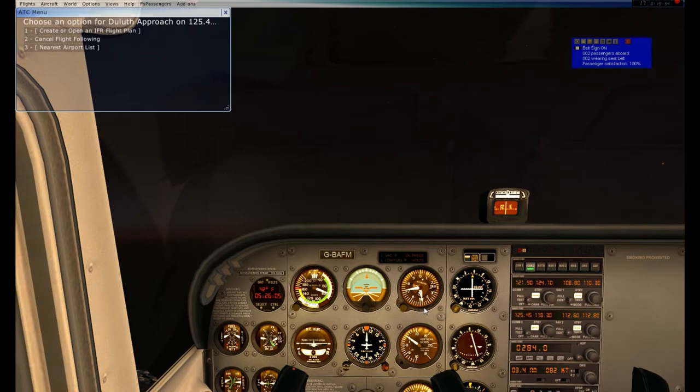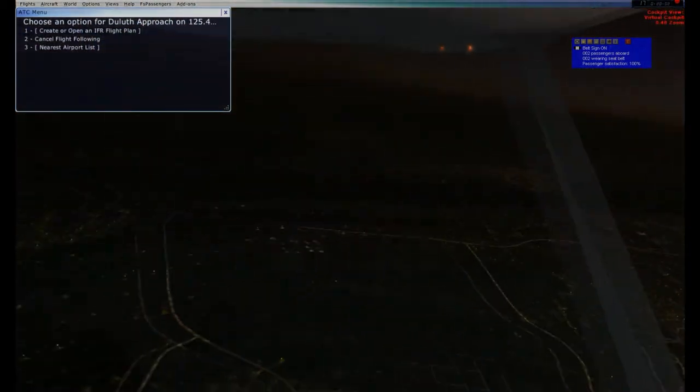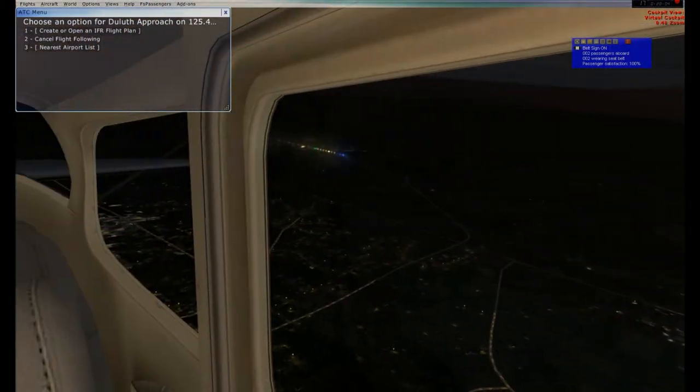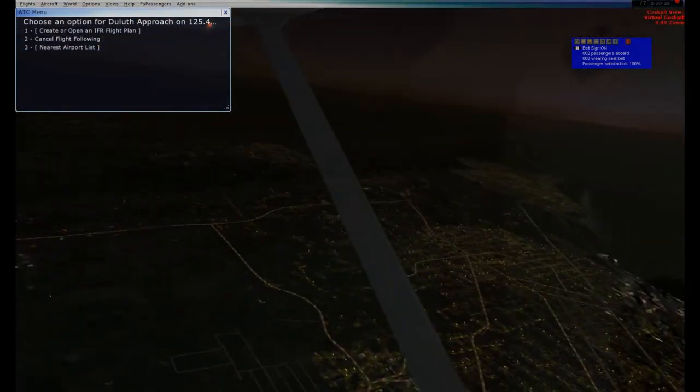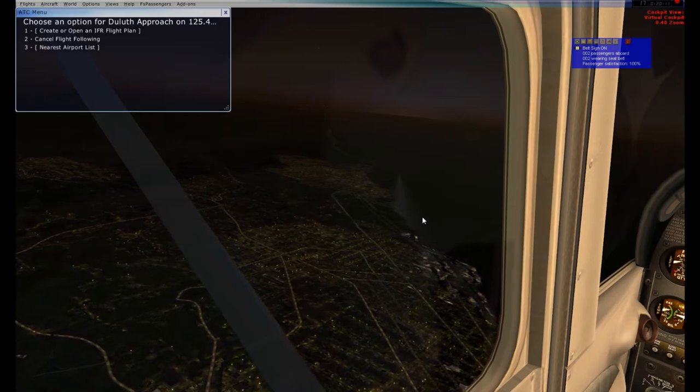We are still climbing quite nicely. We're almost at 5,000 feet already, so I'm pretty happy with how the climb out is coming. You get a beautiful view of Duluth below us, Duluth International, the city all along the coast of Lake Superior.